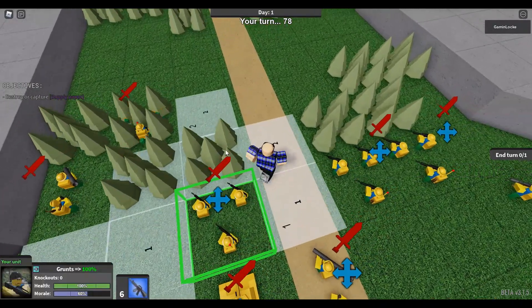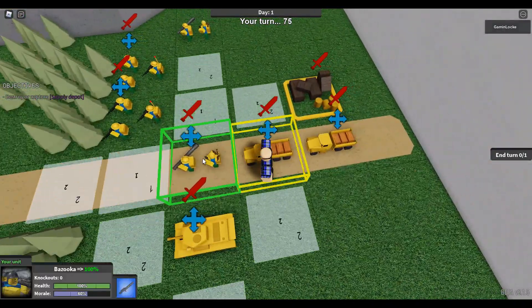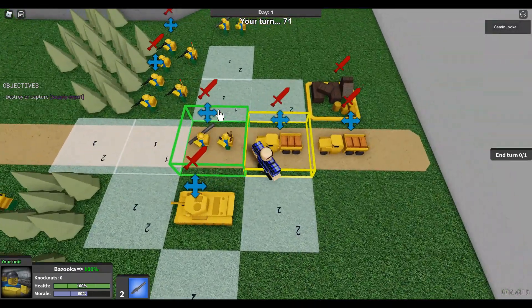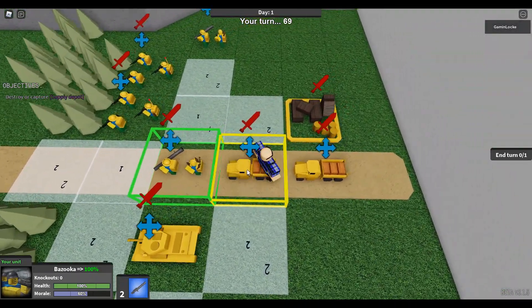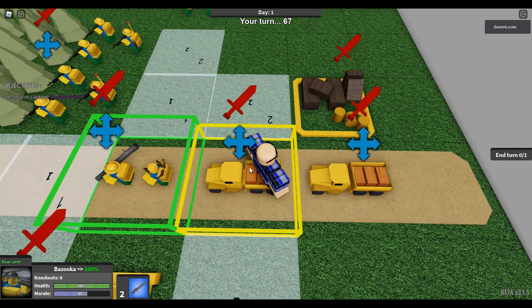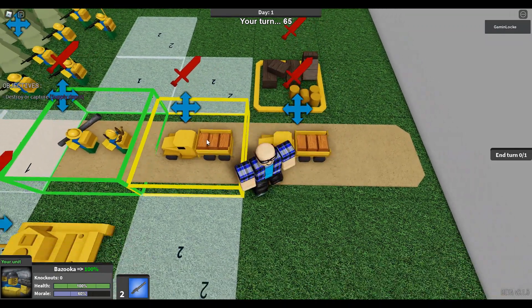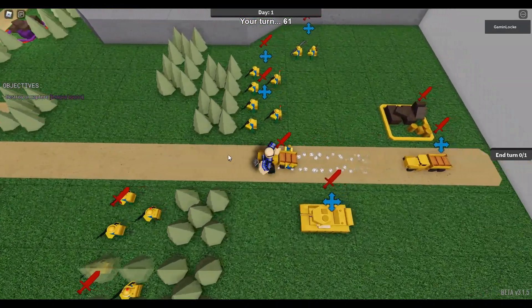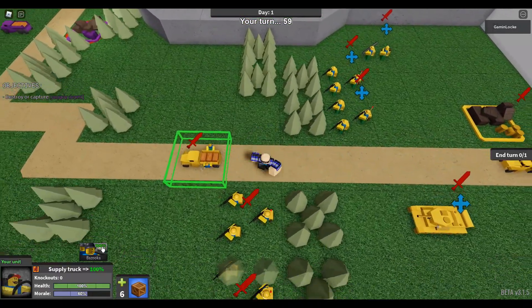I just moved a couple of my guys, so it looks like chess. There are some units that can carry other units, like this bazooka and the supply truck. So I'll just move it inside there, then I can move them straight up, and then I can kick the bazooka out on the same turn.